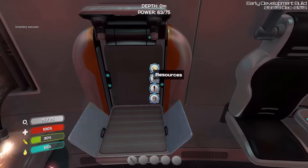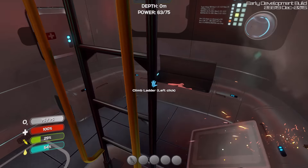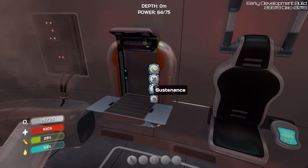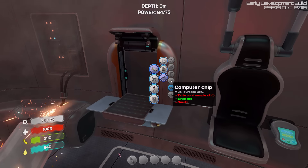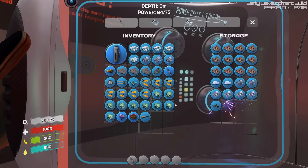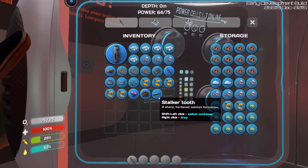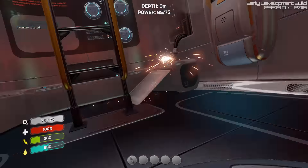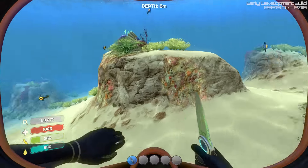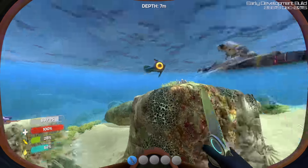We should have all the goodies we need now to make the builder tool. In order to make it I need a computer chip and a battery. I've got a battery in this chest — that was one of the things we were lucky enough to start with. All I need is a computer chip, which I need table coral and quartz to make. I'm going to clear up some space and get rid of this rotten creepvine. Let's go out there and chop up some table coral — that was the red coral — and I'll try to cut some peepers along the way too because I'm still hungry, and peepers make good eating.